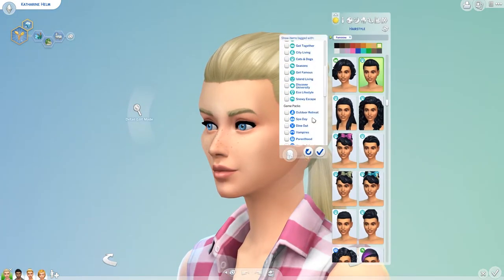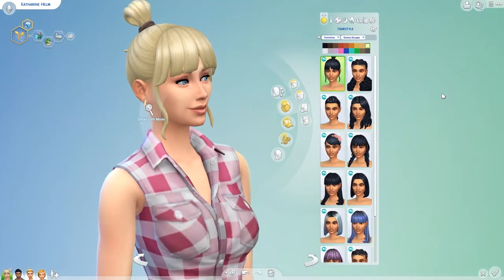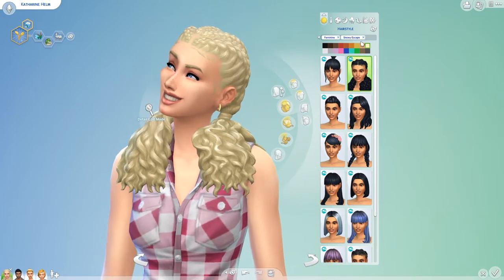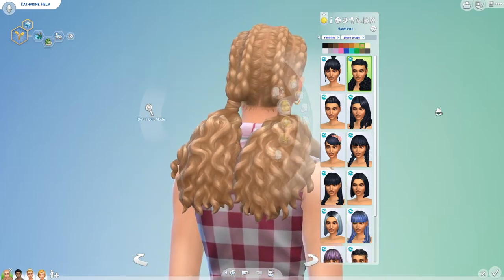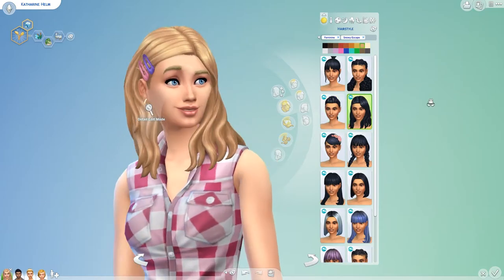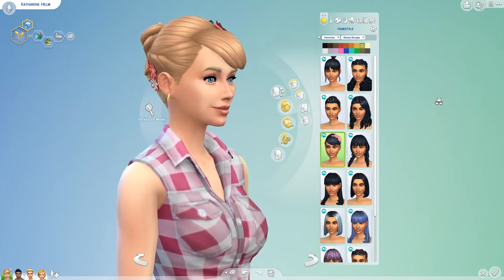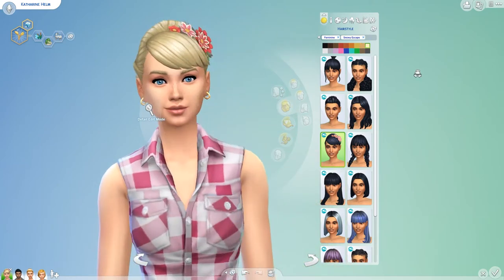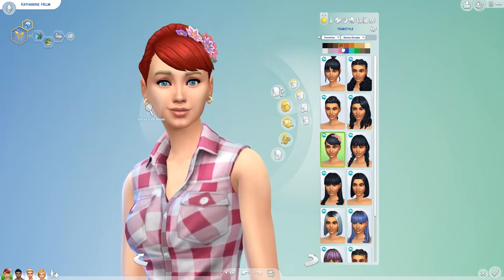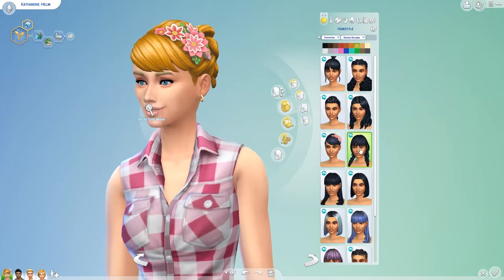Alright, so packs — Snowy Escape — holy moly, how many hairs! Let me zoom out a little bit and change the hair color so we can actually see the details better. Oh wow, I love this one! The dusty flowers change color — whatever color you go, they change. Some change, some don't; they probably only have a couple of swatches. Yeah, just a couple of swatches — that's fair enough.